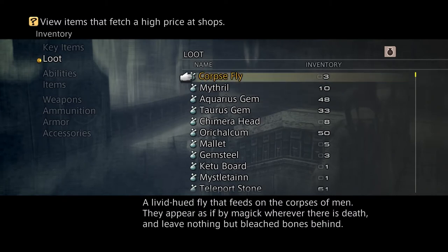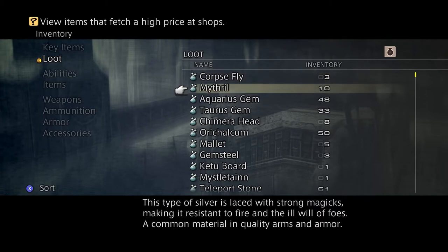Alright, corpse fly is what we need. I only got three of them as you can see, and I'm going to show you where you can get that from.